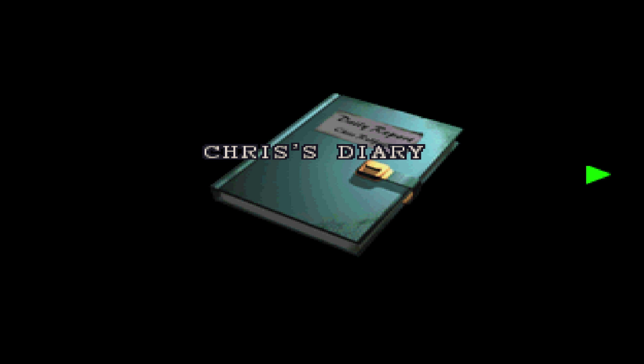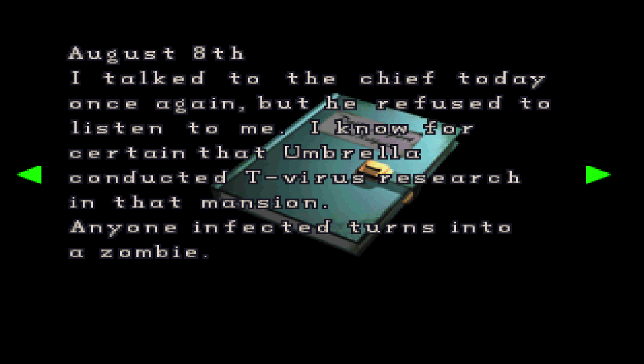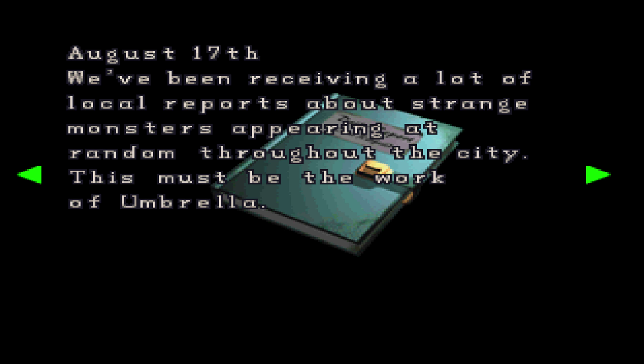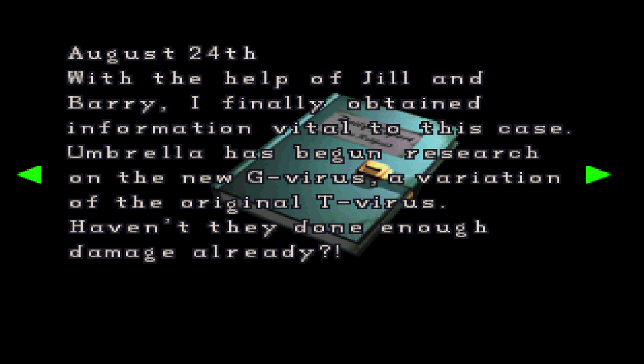Let me go back. This is Chris's diary — him explaining his experiences in the mansion incident and what he's found out since then. Obviously he's trying to solve the mystery and tell people, but they're not listening. It's quite funny that in Resident Evil 2, if you look at what we now call version 1.5, Umbrella was already shut down. I wonder how the story would have gone if they'd stuck with that. And look — we have a unicorn medal, so we can now put it in the fountain.